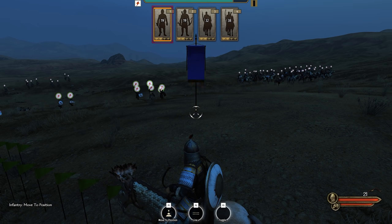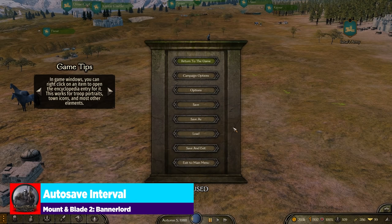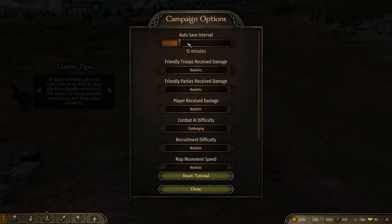The last thing to cover before closing: the new auto-save interval option in campaign options. Slide it to whatever you want — disable it outright or set up to a 60-minute interval. It starts at 15 minutes by default. You now have full control over your auto-save interval within campaign options.